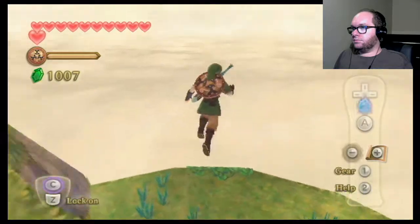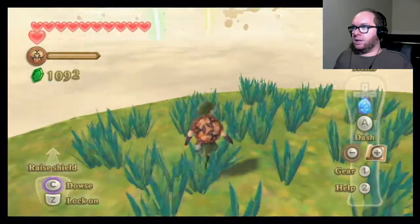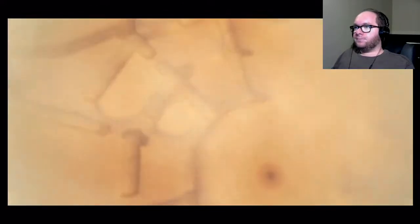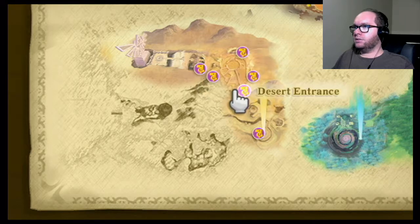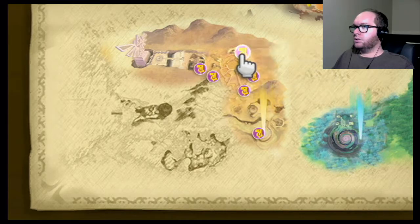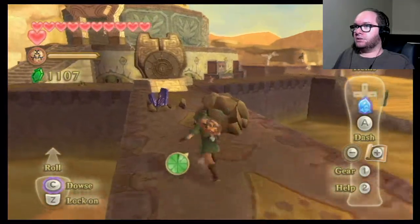Oh, I was here before! I bombed this! Alright, so I got a medal, a rupee, and a heart. That's not too bad. Alright, now I gotta head back to Lanayru. Okay. Now we need to go... Wait! Wait! Where's the... Did I do it again? I didn't — no! I definitely hit the bird statue next to the facility entrance, didn't I? Oh, this is it. Okay. I didn't know it was called the North Entrance. Or North Desert, whatever.